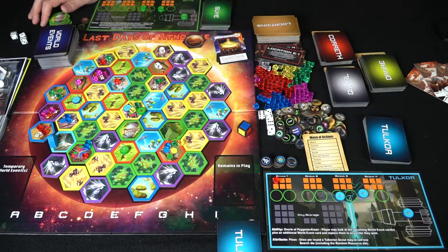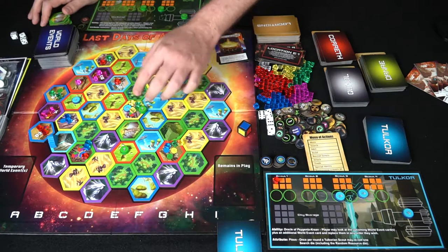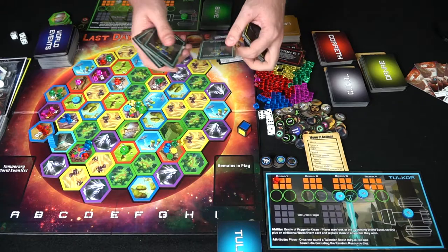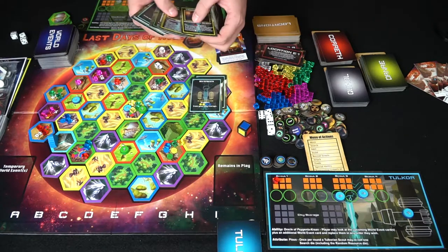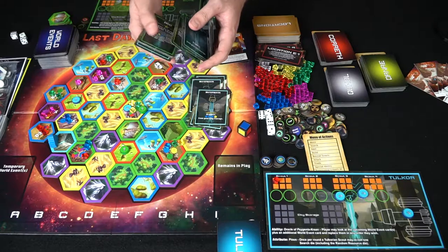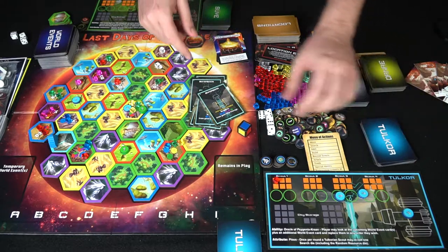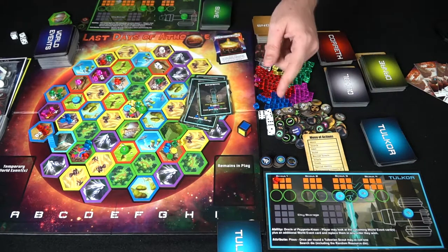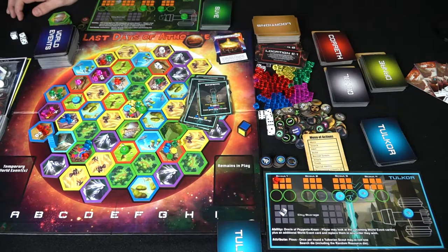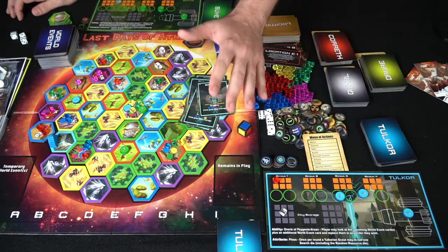Scouts can take damage in combat, requiring you to flip them over. Losing scouts costs you actions to recover, which is very costly. To win, you need to build all five ship parts: the thrusters, quantum reactor, hull, cryogenics, and anti-matter chamber. Once you've built them all using the required resource cube costs, return to your city with one white fuel resource in storage, spend an action to escape the planet, and you win.